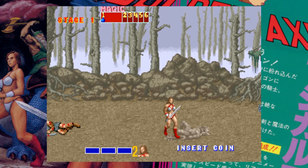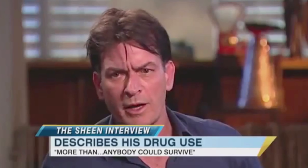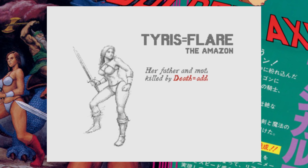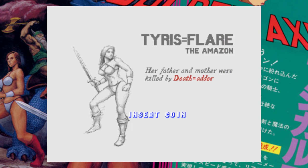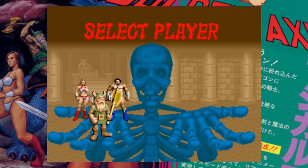We begin with Golden Axe, the late 80s hack and slash classic. Remember kids, winners don't use drugs. We also get an introduction to the main characters like Axe Battler and Tyris Flare. I've been kicking ass since the late 80s. Either way, you have to select a character.